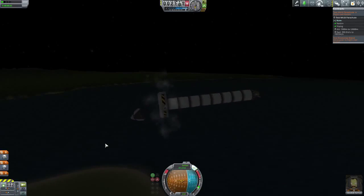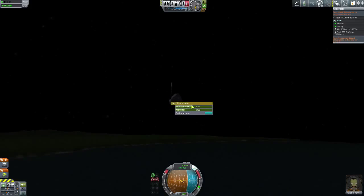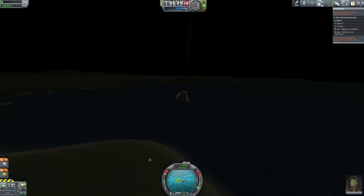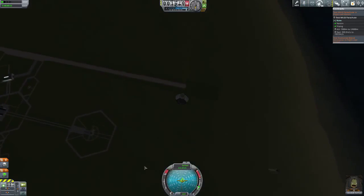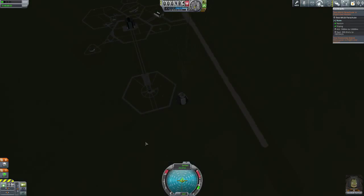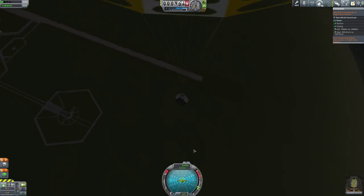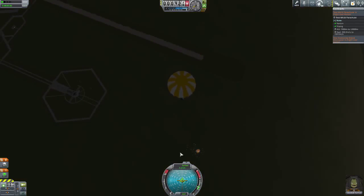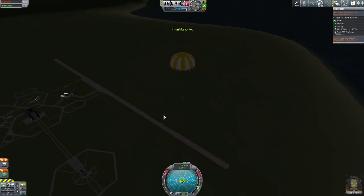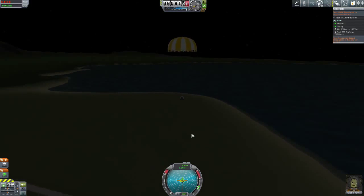Decouple. There we go. Activate parachute. There we go — slowly falling towards the space center. That was a failure because I didn't put the fins on the rocket. I will fast forward. See you soon.